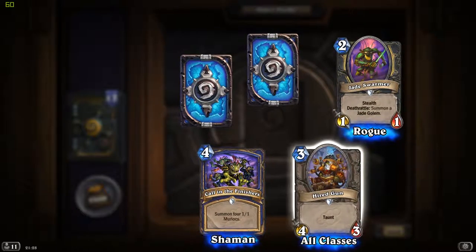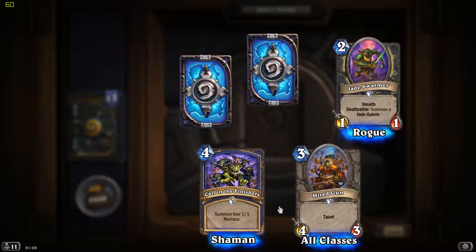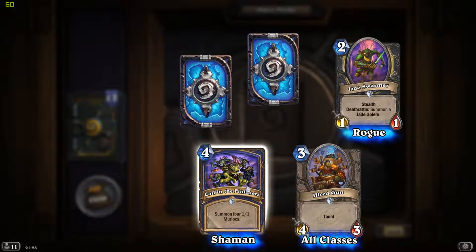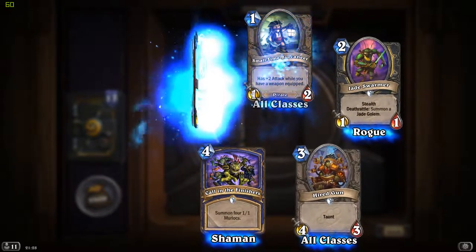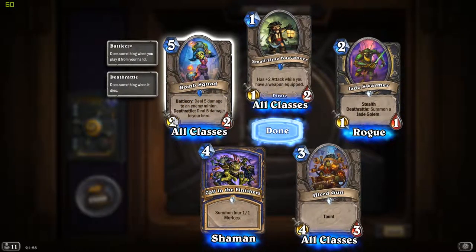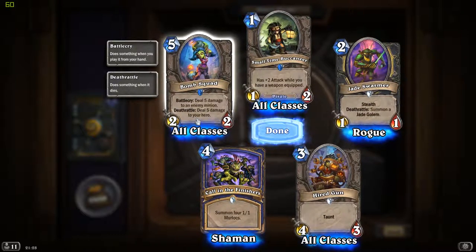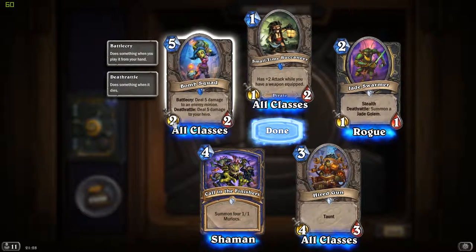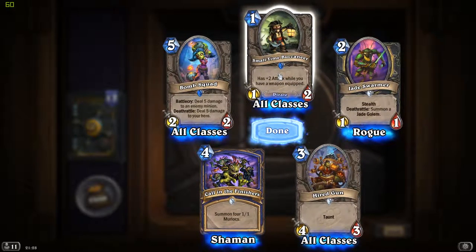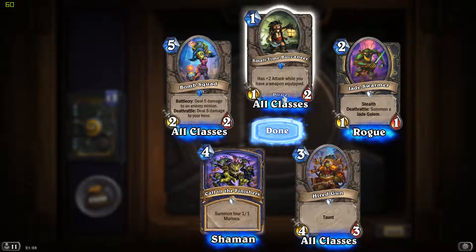Hired Gun - a nice 3-mana cost common card. Coin the Finishers - another Murloc card, which will fill this bloody game with more Murlocs. Bombsquad - Battlecry: deal 5 damage to an enemy minion, and Deathrattle: deal 5 damage to your hero. Small Time Buccaneer - has to attack while you have a weapon equipped. I swear I've seen a card strangely similar to this one.